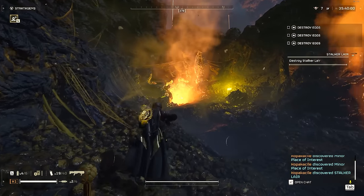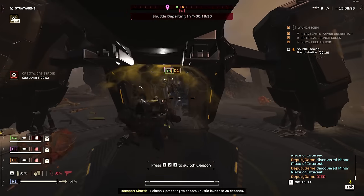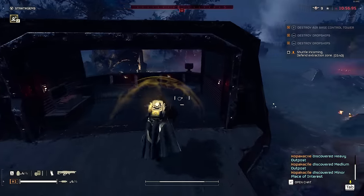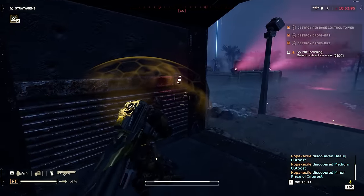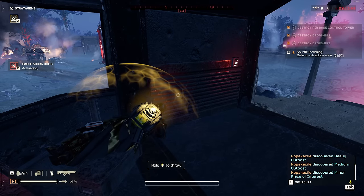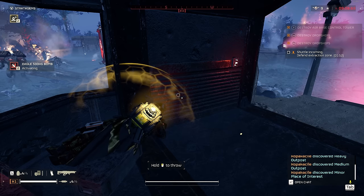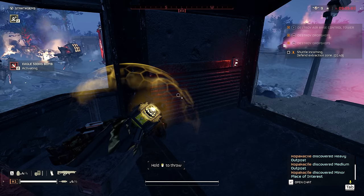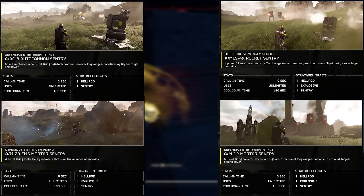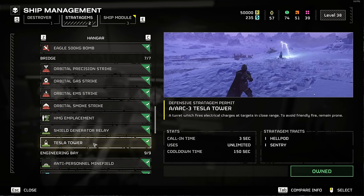If you see stalkers, I would highly recommend clearing out that stalker lair before moving on to other objectives. Extraction is still going to be spicy, so buckle up. It is possible to hide until the ship comes down, but that's way easier said than done with mobs swarming the extraction site — if one person gets spotted, that hide-and-wait plan goes right out the window. This strategy works for everything besides those 10-minute defense missions. For those, you go full tower defense. Everyone takes a mortar, a rocket sentry, and an autocannon sentry. Two people take the EMS mortar and the other two pick whatever sounds like fun, like the tesla tower.